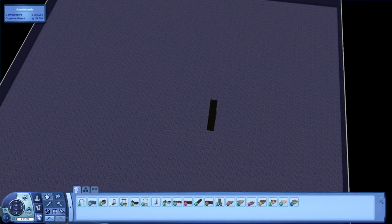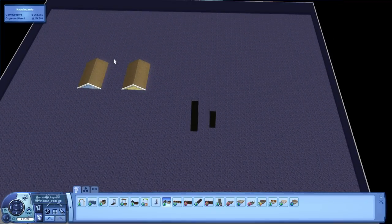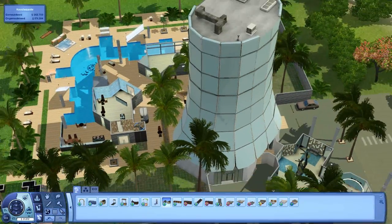Now we can place the smallest resort tower in here. So let's get this one. And then it can upgrade, because you see it goes through the floor here, but it can upgrade one other level, and then it would be visible again.